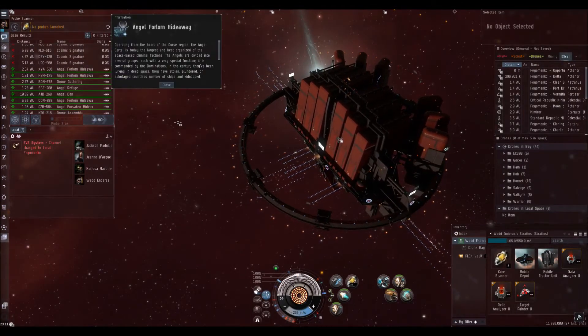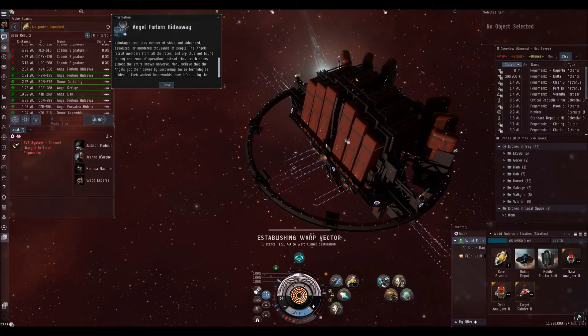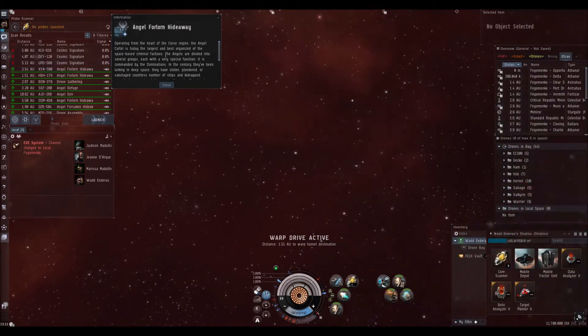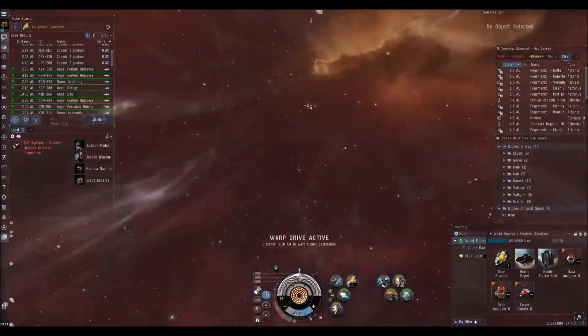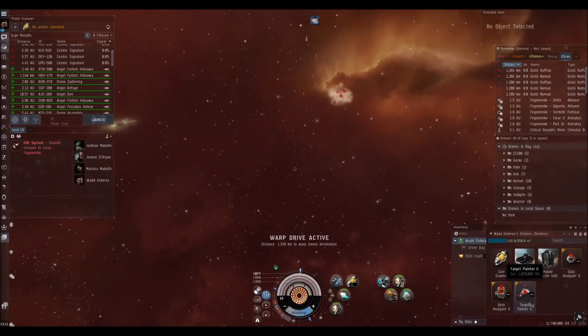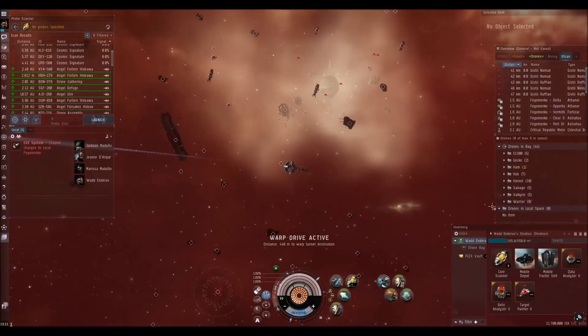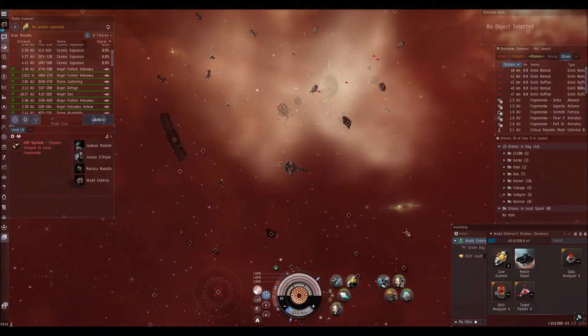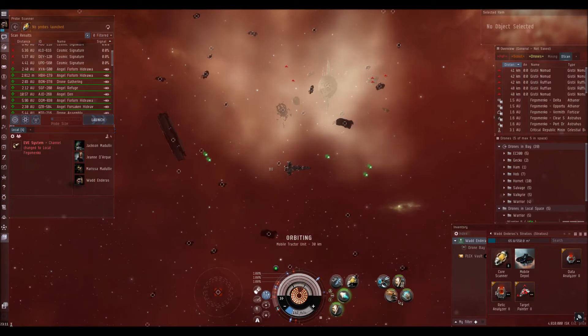Feel free to read through this text — it's the same for any of the levels above level 1 of the hideaway, to give you a little bit of lore. As we warp in, you'll see I've still got the Target Painter in here. The Target Painter was originally in the fit to try and reduce the amount of aggro your drones take. Get Warriors out because it's frigates. Orbit at 30km, turn on the rep, the tracking link — we're all cap stable.